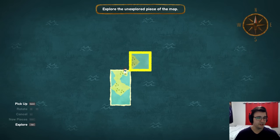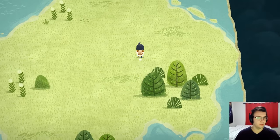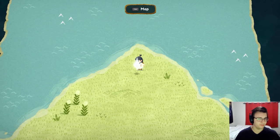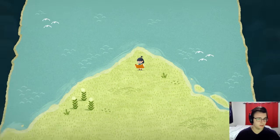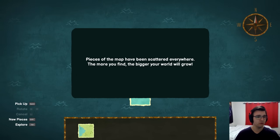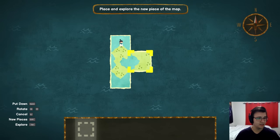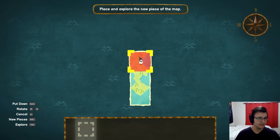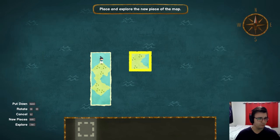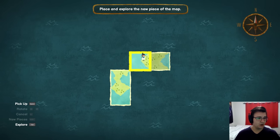So I explore the unexplored part of the map. And then I can explore. There's paper floating — a new piece of the map possibly. Connect new pieces to the existing map to reveal more of the world. Pieces of the map have been scattered everywhere — the more you find, the bigger your world will grow. Shift to pick up a new piece. I can move this and rotate it. It doesn't need to all stay connected. Just leave it like so.